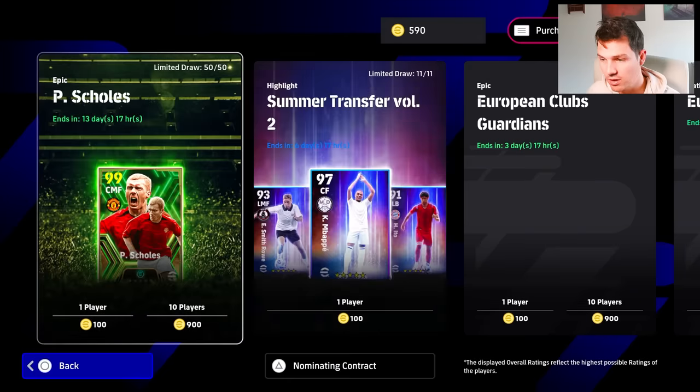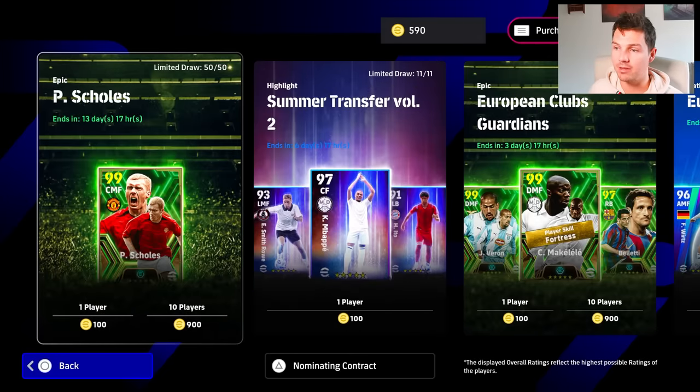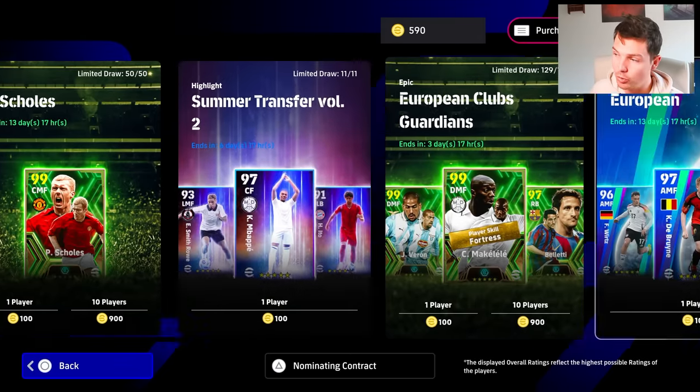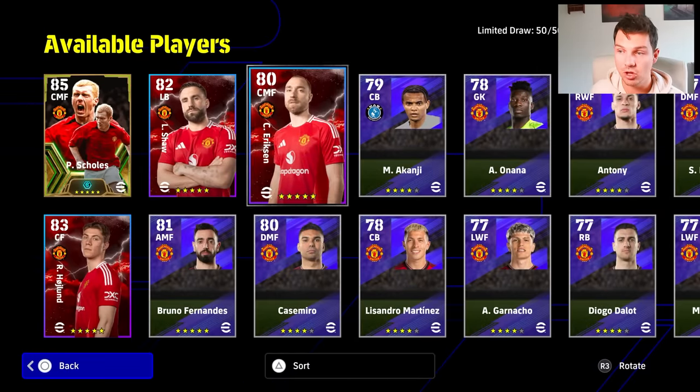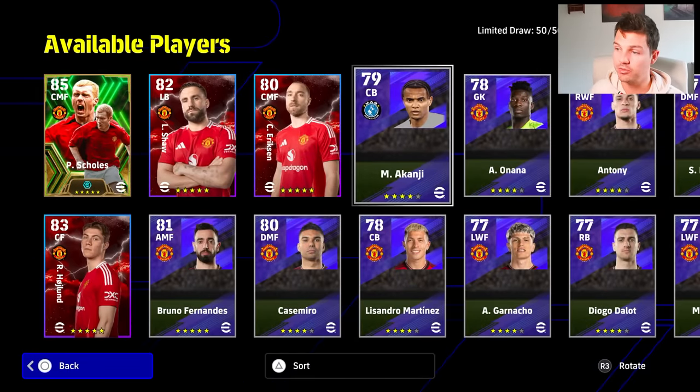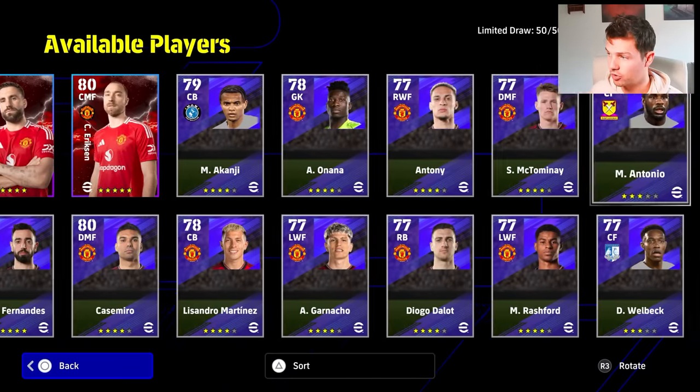You do have your special player list here, which is going to be Scholes and the boys. We finally get our summer transfer volume number two, and we have the epic Paul Scholes who's in a box of 50 — it's a good chance of getting Scholes. I honestly think they'll bring more of these boxes with 50 for one player. It's probably a smart way of doing it because people can just decide they 100% want this card. This also comes with Ericsson, Shaw, Haaland and the rest of the Manchester United and City players — there's a couple of mixtures in there.